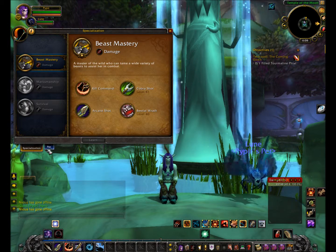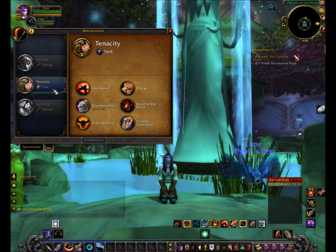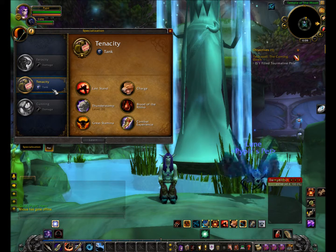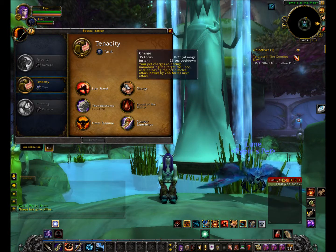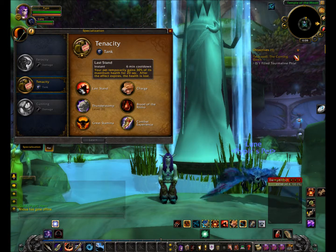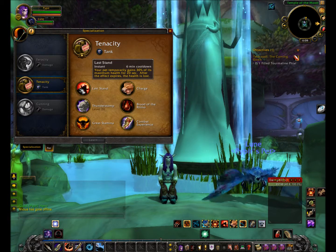What you want to do is look at the bottom — you'll see the Pet tab and the Specialization tab. Go to the Pet tab. You can see I'm already on Tenacity, which is what I chose, because in Tenacity your pet is a tank and can withstand a lot of things.